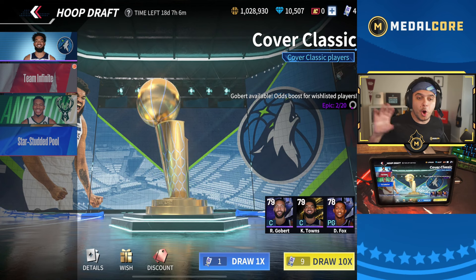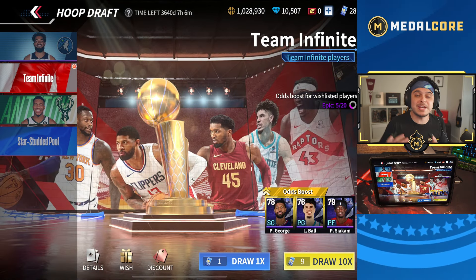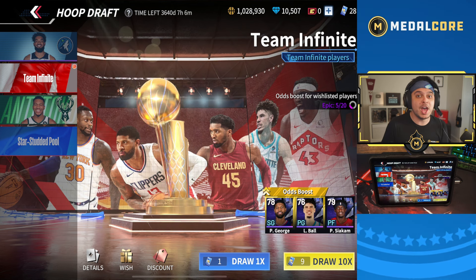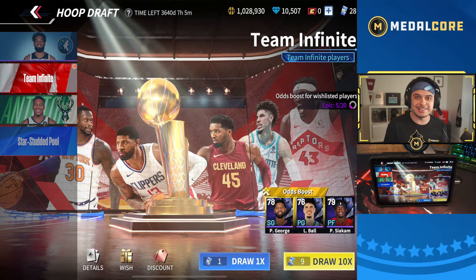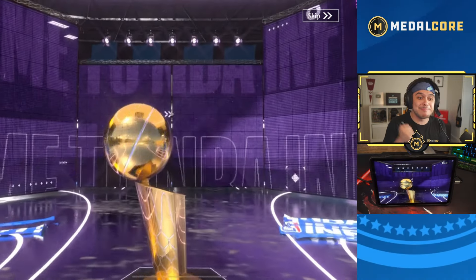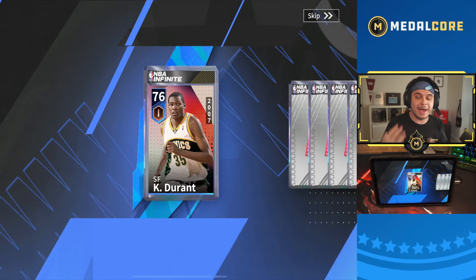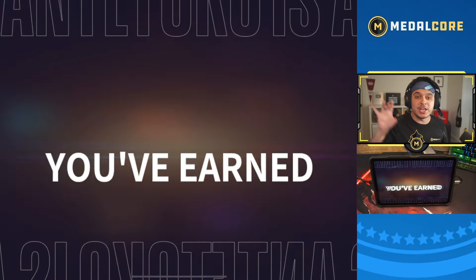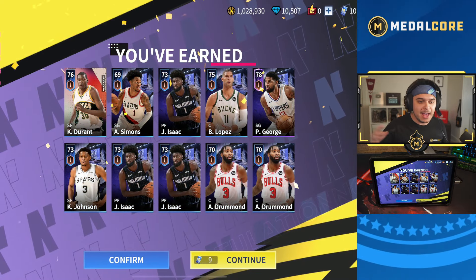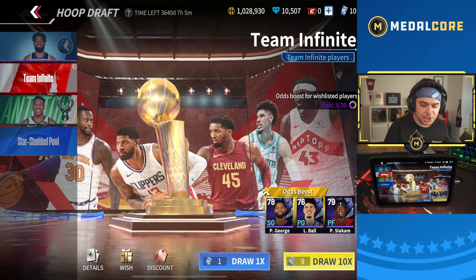We're going to start off with opening some draft packs. We're going to make our roster even stronger, and then we're going to jump into the actual gameplay, which you guys are going to be surprised how great the game actually is. Oh, we got a purple! This is something that's part of the game that lets you improve the players that you have. You can use any of these players in the actual game — I'm going to use all of this to upgrade my actual roster.